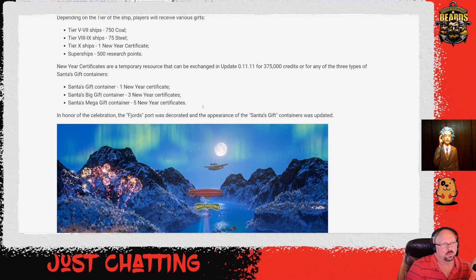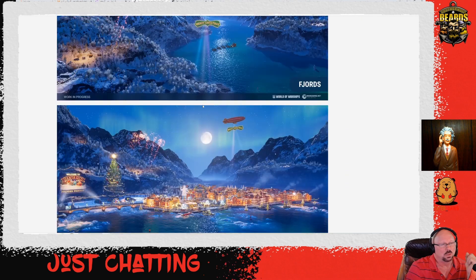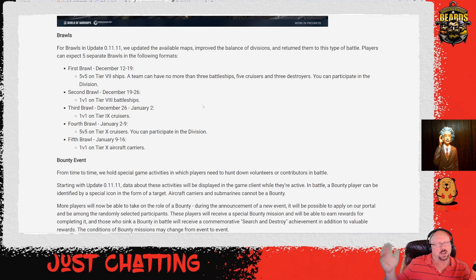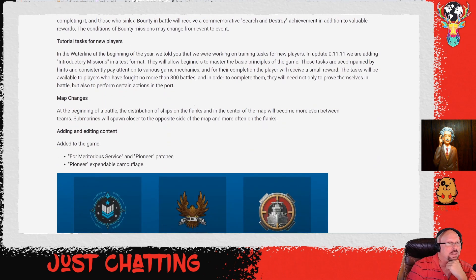Festive rewards are what we all look forward to — Santa's gifts, steel, and coal. The brawls include 1v1 tier 8 battleships, tier 9 cruisers, and tier 10 aircraft carriers. If you're going to do a 1v1, that's a great place to let carriers participate.